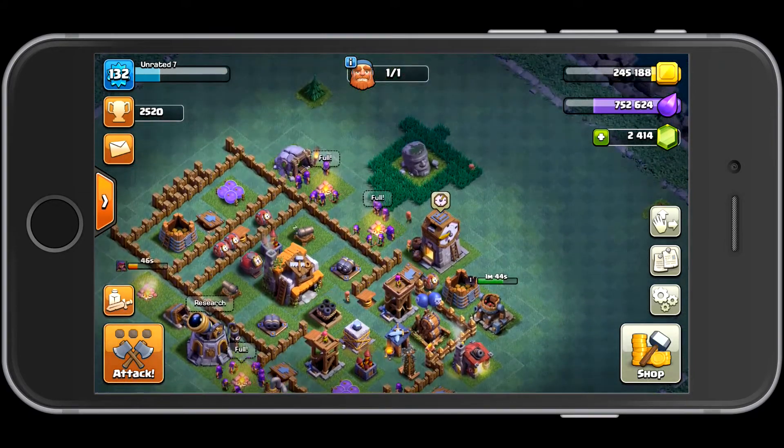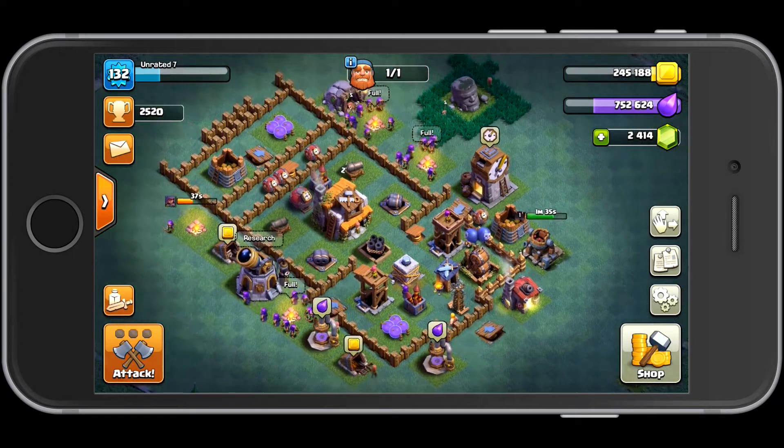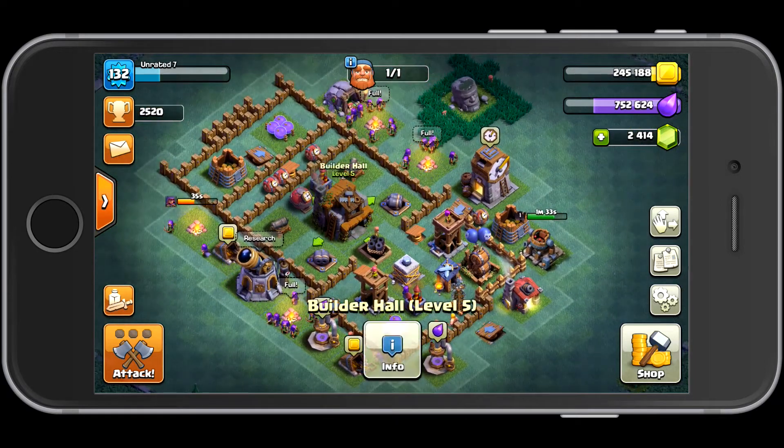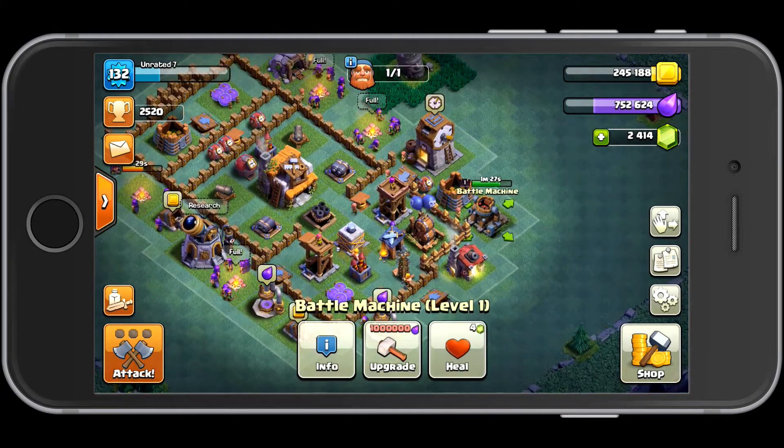Talking about the battle machine: try to get your battle machine as soon as you can. You can only get it once you reach Builder Hall level 5, so get Builder Hall level 5 first, start upgrading your Clock Tower, and when you can, get your battle machine.